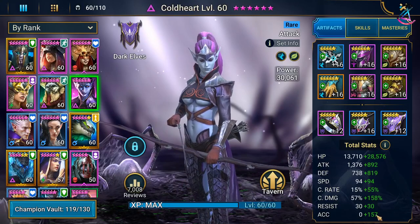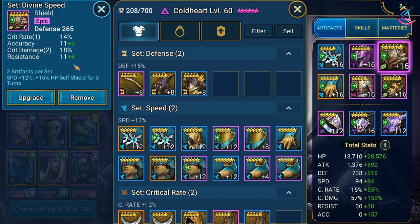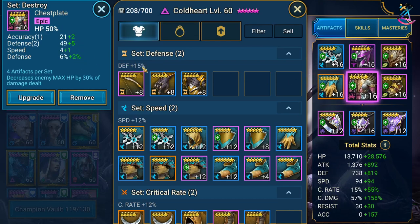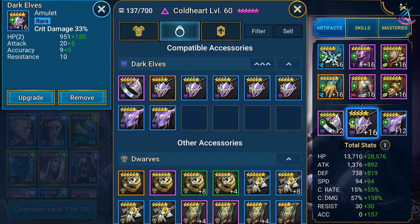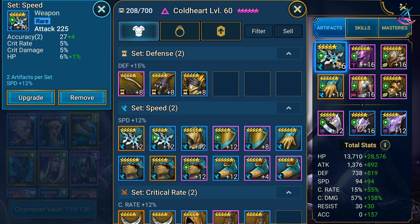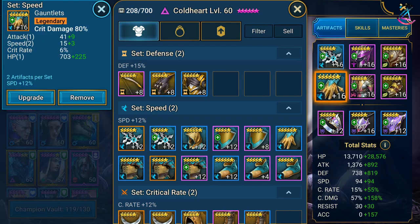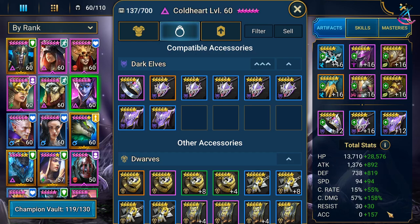Let's go over another example. On the gear, I get 4 here, 2 here, another 6 here, then 2 here, and 5 here. So 5 plus 6 is 11, 13, 17, and 19. So I got an additional 19 accuracy just from these glyphs. They are free — I just had to run through the faction crypts a couple of times. This is why they are so important.